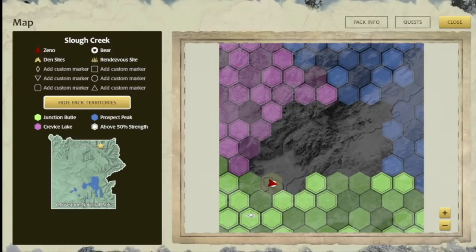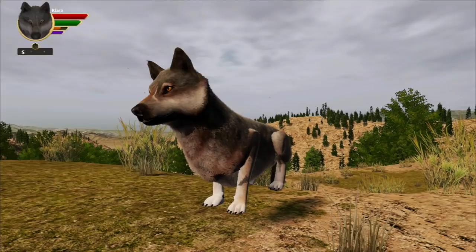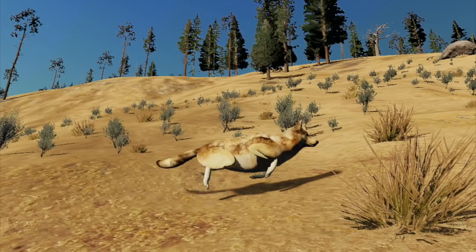If you've got one of those new MacBooks that has the Apple Silicon M1 chip, there are some weird bugs with that. Now that we've got Slough Creek out, we are going to focus on those more and see how soon we can get those fixed up.